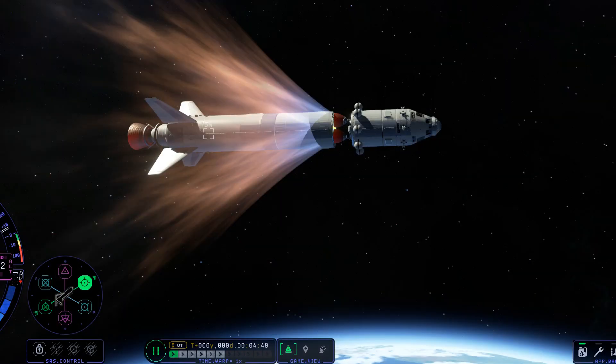Reaching orbit is the same as KSP-1, except you may run into a bug where the stages won't separate. If this happens, increase the plane speed.